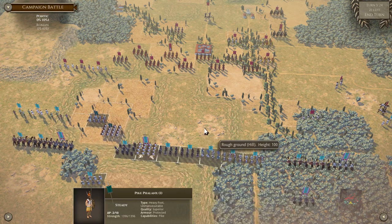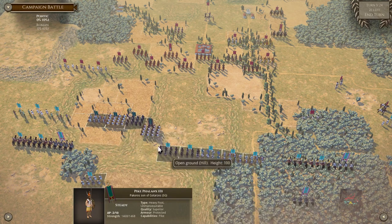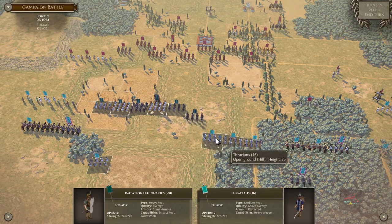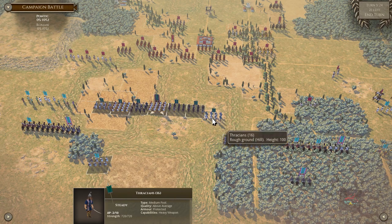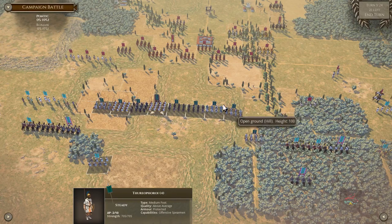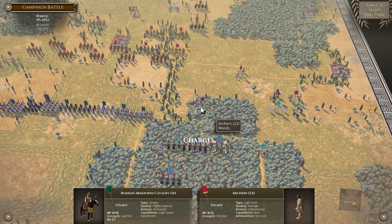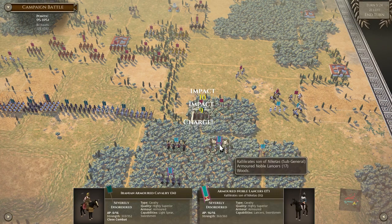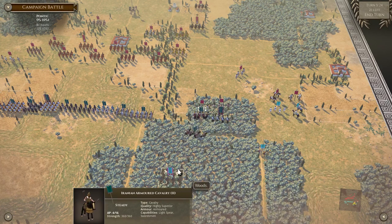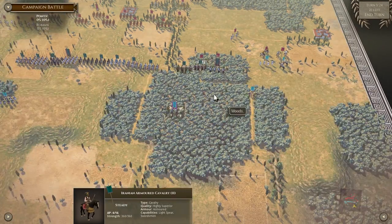I'm going forward two because this is rough terrain and it's going to hurt with my cohesion, and I just don't want that. If I could shorten the line and have more reserves, I would. Cause there's the Thureaphoroi - I'm not sure how to pronounce them to be honest. I guess the rough ground doesn't matter as much, but if they were a phalanx there would be a big concern there. So I'm going to go ahead and just attack them. They're disordered. I think I can successfully kind of annoy everybody, which is really what I'm trying to do - I'm just trying to keep everybody annoyed.